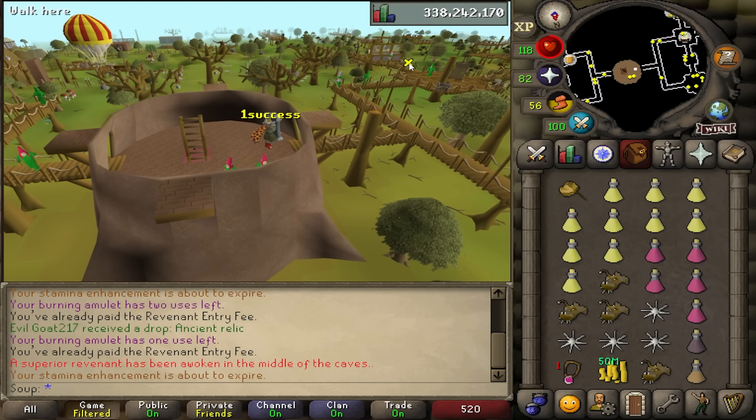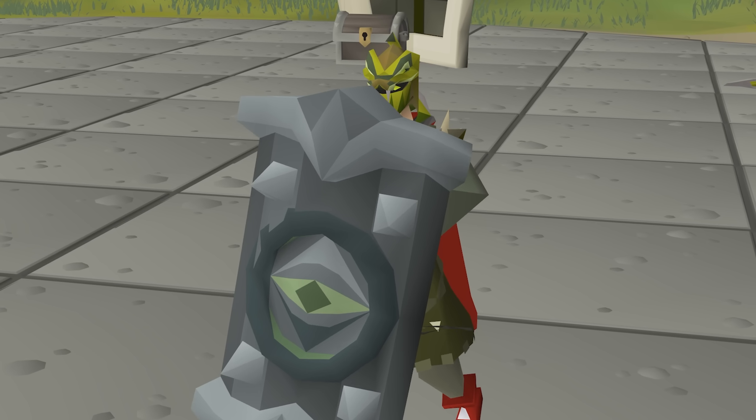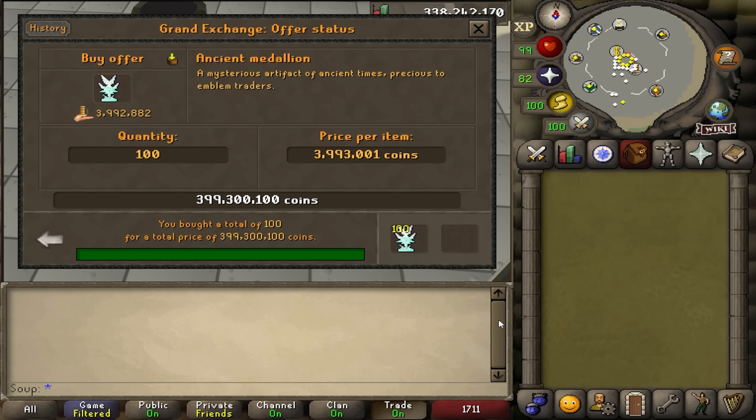Subtract the 99.6 million GP I spent buying the emblems, and we're looking at 316k profit in about 10 minutes of trading. This honestly isn't that much, but we have to take into account that this only took 10 minutes to make 316k. If I had done all 200 emblems in one trip, I would have made 316k in 2 minutes. This method's effective GP per hour all comes down to how much you're willing to risk, which I think is pretty unique for a moneymaker.